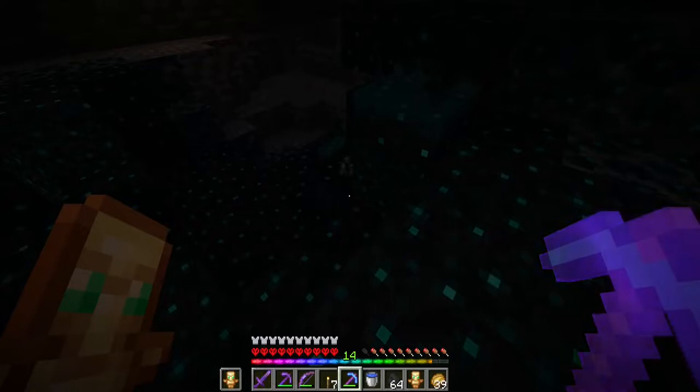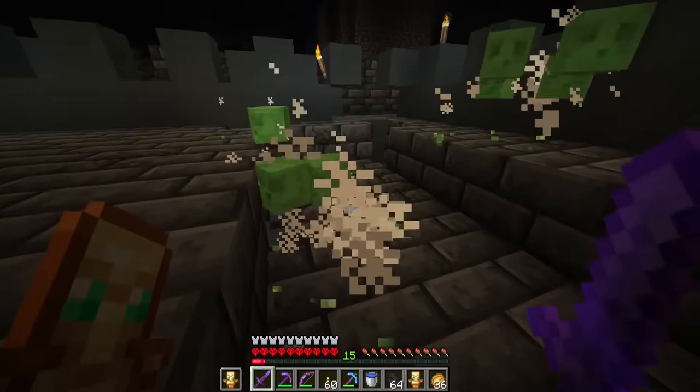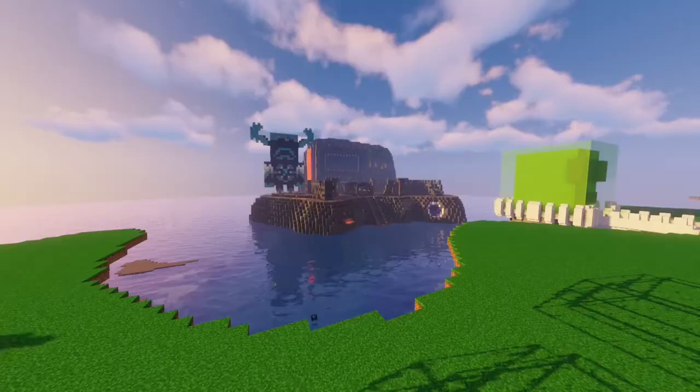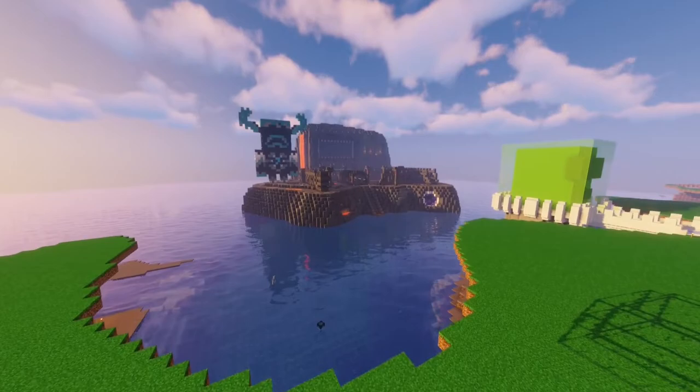That was the last sculk shrieker in that deep dark city and now both deep dark cities are free. I found a lot of slime here and I start to beat them because slime is very useful — it's possible I will need some slime in the future. And now all three deep dark cities are cleared.